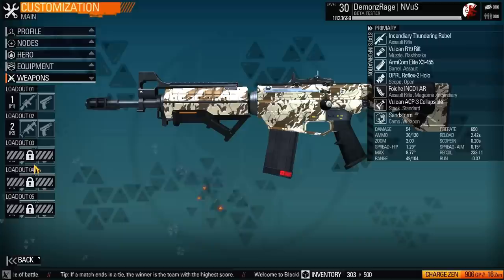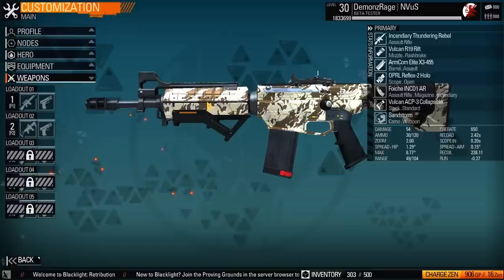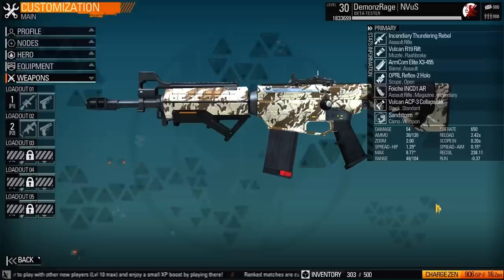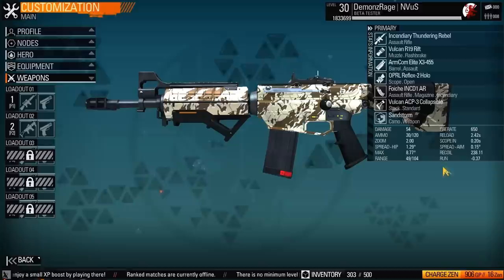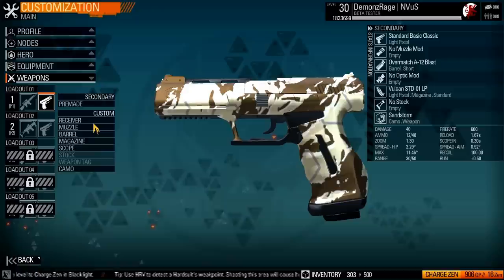On to weapon loadouts. I run an assault rifle — just a standard assault rifle. I don't get too deep into some of the other weapons right now. In my opinion, the assault rifle is the best all-around weapon. It has a really tight ADS spread, the hip range is still really tight, and recoil is a little bit heavy but nothing that can't be controlled. I still have a pretty decent run speed with this particular loadout — it reduces my run speed a little bit, but I can manage that.